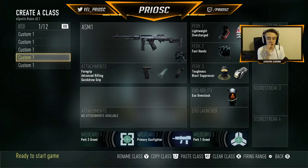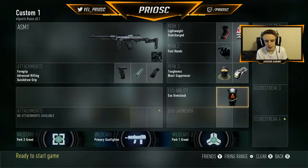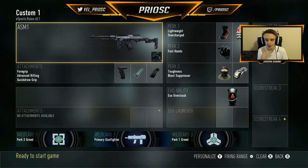The next class you see on your screen is my capture the flag subclass. I don't run any EXO launchers and I run overcharged as another perk 1, and I use it for overclock. What overcharge does is it makes your EXO ability last a lot longer than it normally would, and I just use it to get across the map. If I do pull a flag, I can have overclock a lot longer than I normally would, so it's helpful to run flags back and forth and get across the map pretty fast.